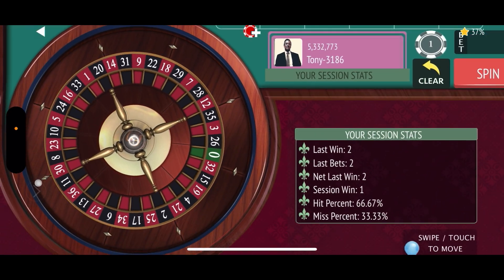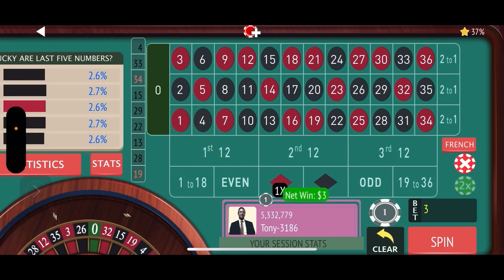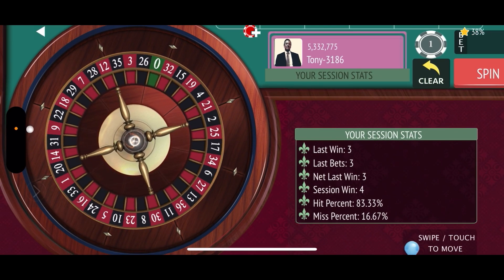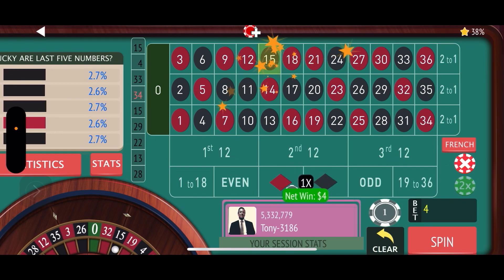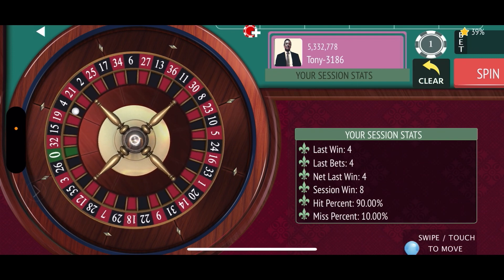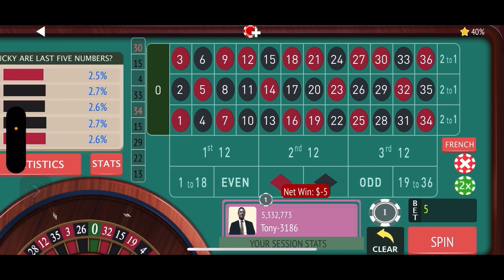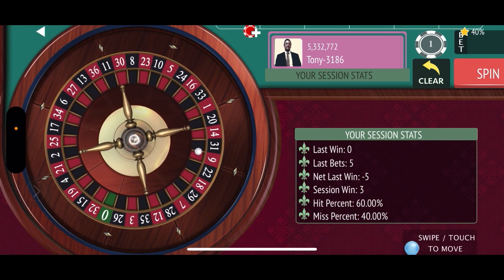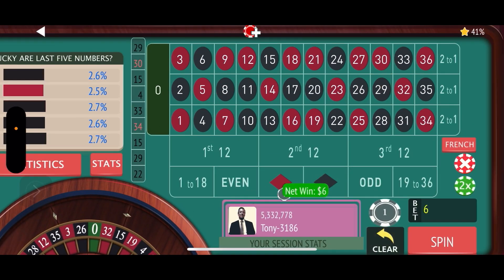We're up one dollar. I remember doing this once, it was actually pretty good. That's another win, up another dollar. You're going to get reds, you're going to get blacks — you'll get both. Up another dollar. The reset point is 25, then you reset back to one dollar and start all over again. Bet again, another dollar — now we're up to six. Bet another dollar, now we're at seven.